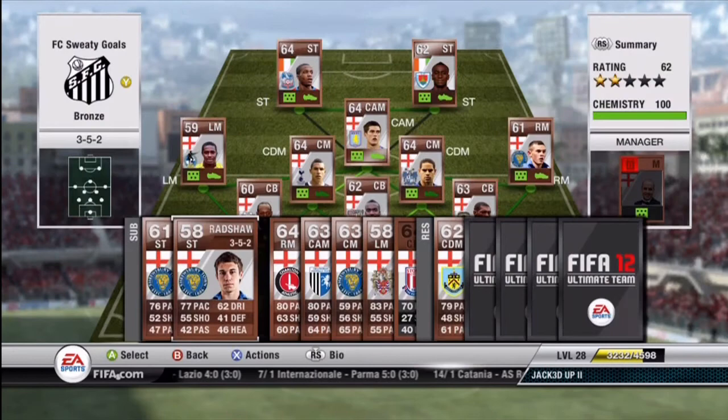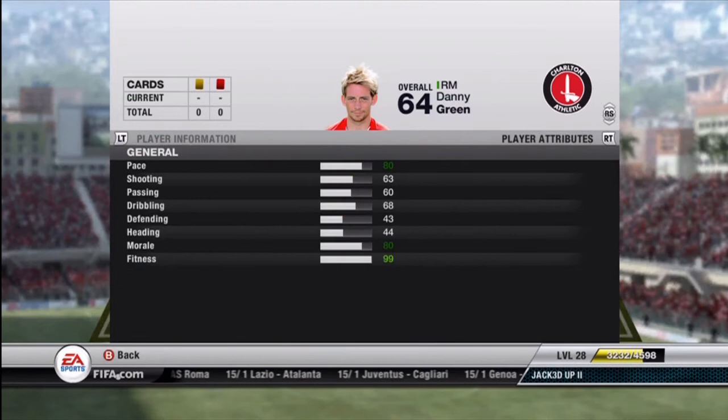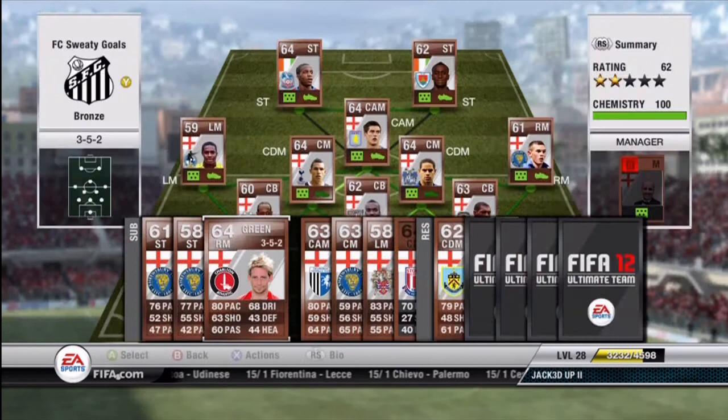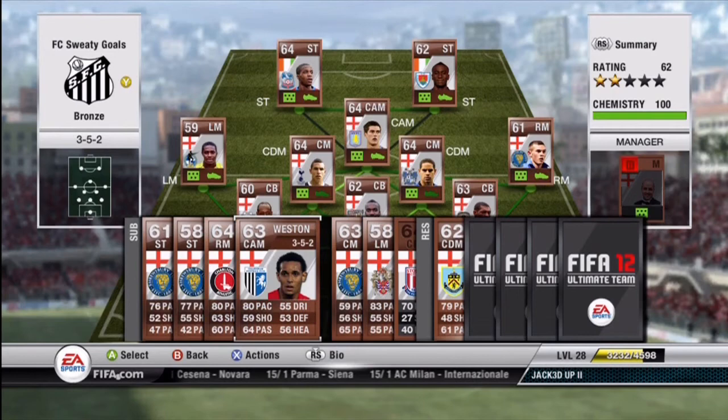My backup right mid is Green, also from England. The reason I grabbed him is he's got some nice free kick stats. He only cost me 550 coins, and Taylor's going to need a break every once in a while. 80 pace, 63 shooting, 68 dribbling, and 60 passing are all just nice stats for a right mid, especially for a bronze card. He played one game so far for me — I didn't score on the free kick, but he struck it nicely.